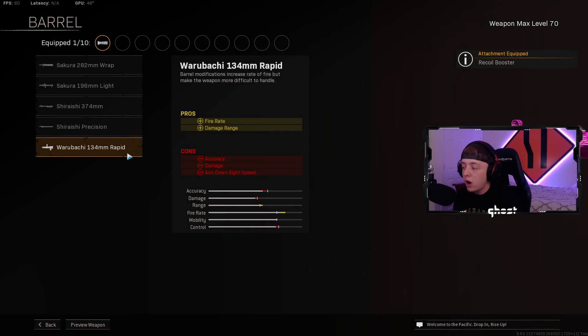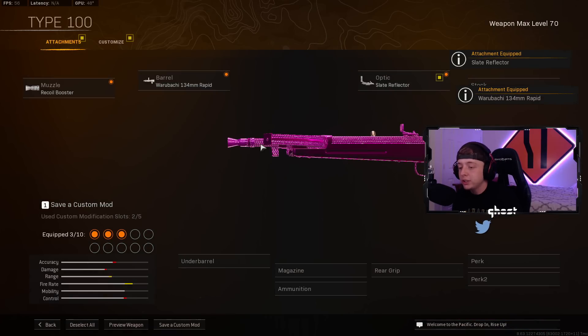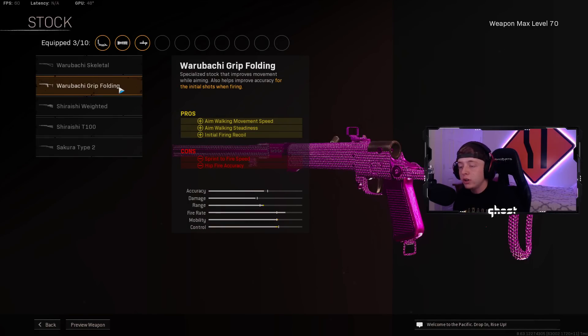For the Barrel, we want the Raw Rubachi 134 Rapid for the Fire Rate and Damage Range. For the Optic, we want the Slate Reflector — by far the cleanest optic. For the Stock, we want the Grip Folding for the Aim-Walking Movement Speed and Aim-Walking Steadiness.